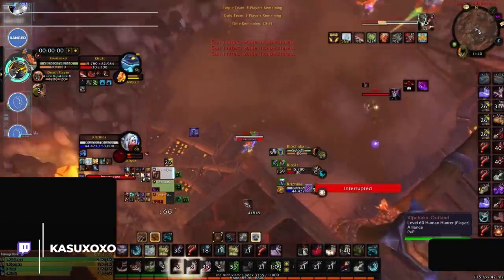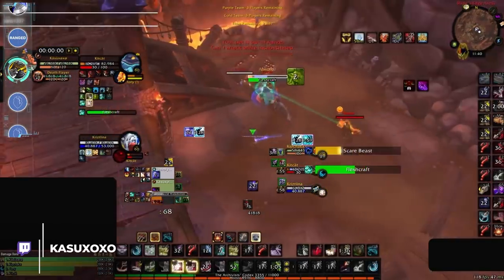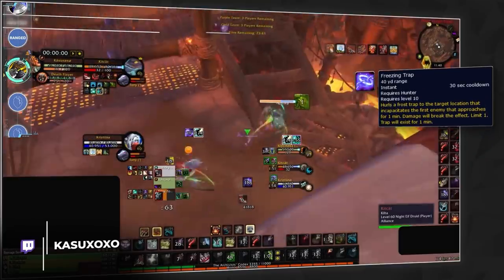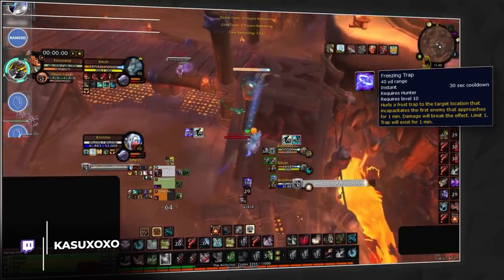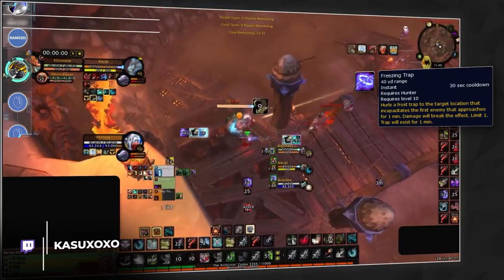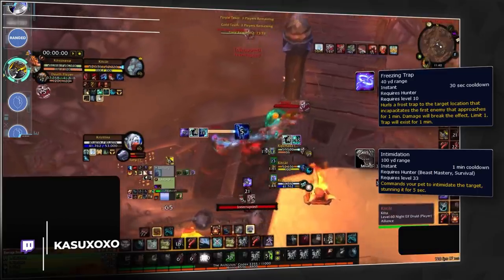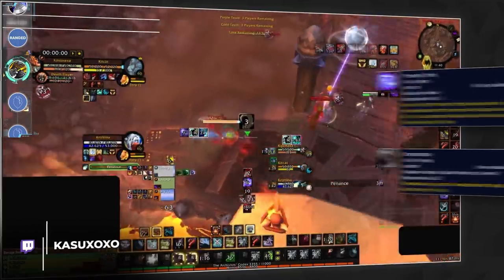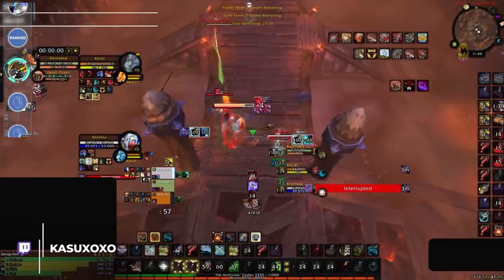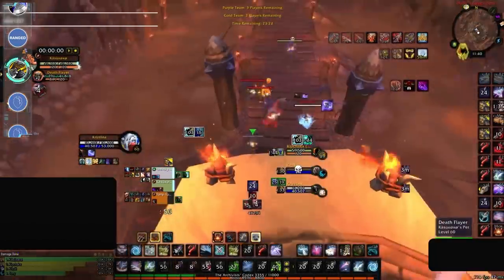Just because something is easy to play doesn't necessarily mean it's strong — but in the case of Beast Mastery, honestly, yes it really does. Spam your easy-to-deal damage on your chosen target, and the only real difficulty is securing your instant crowd control from Freezing Traps. Learning to do this with your Intimidation stun and help from your team can make even that a non-issue. Overall, if you want an easy ride to gladiator, Beast Mastery is a fantastic option — get yourself a feral and a priest and you'll have the odds stacked in your favor.